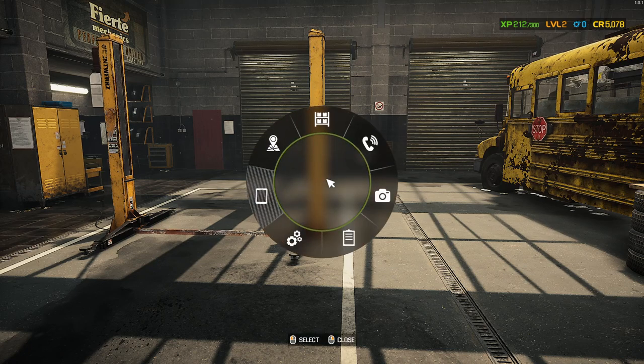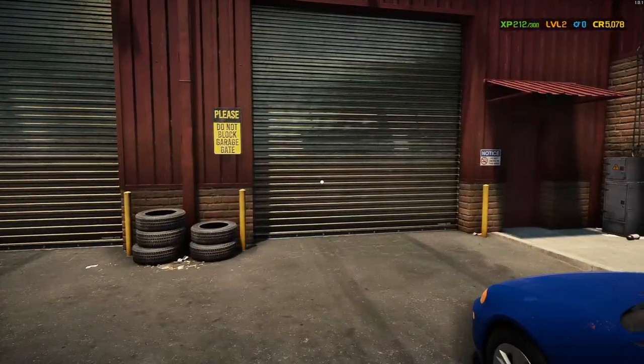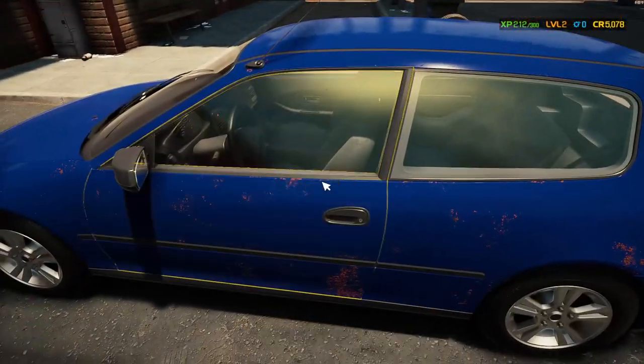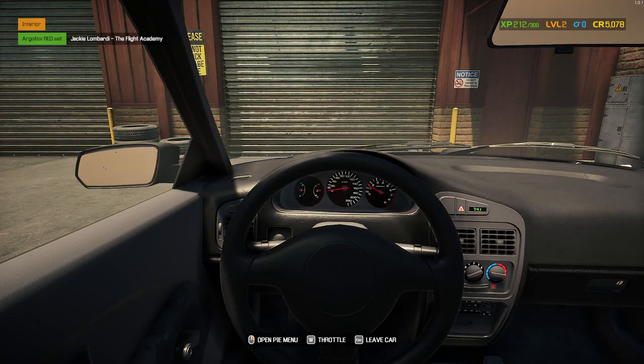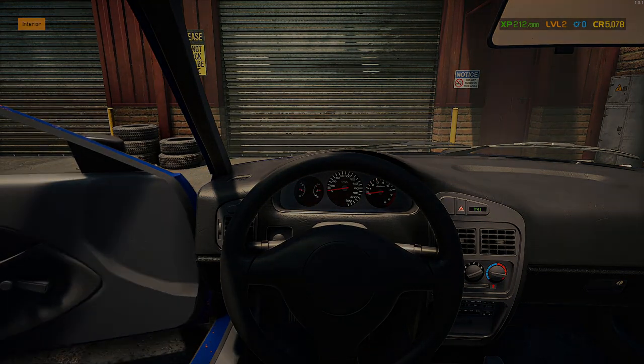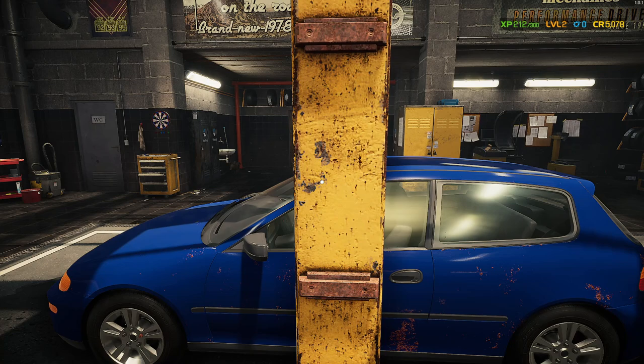Starting with tip number one, and it's a silly one because it took me two hours to figure out. When you take an order, you're outside your garage and I was thinking: how do I get the car inside? I thought maybe I need to drive it, but that doesn't work. What you need to do is just right-click on the car, select move, click here, and now your car is inside and you can work on it.